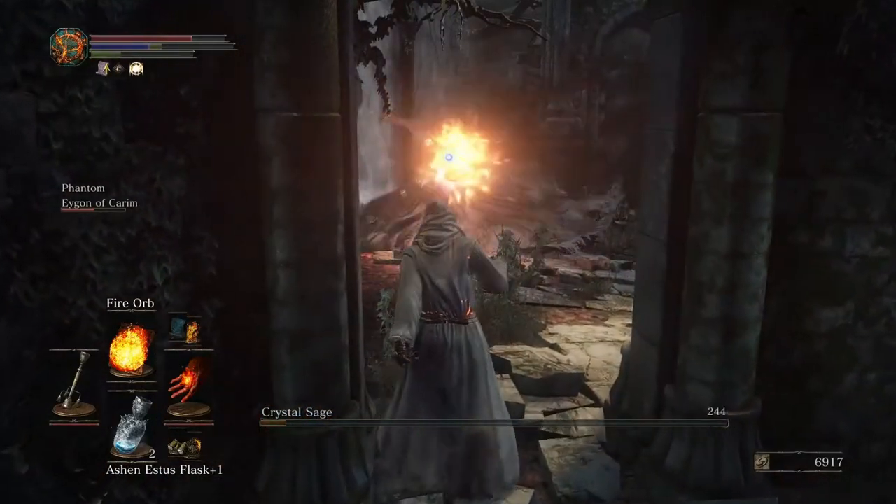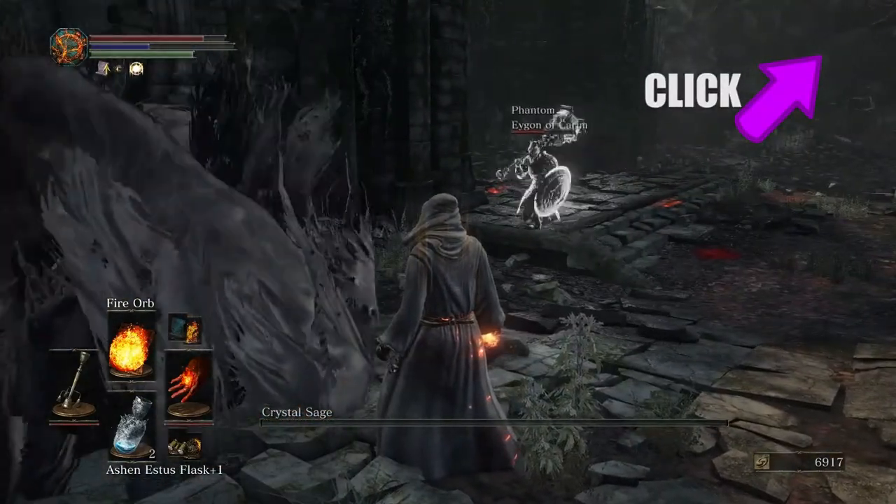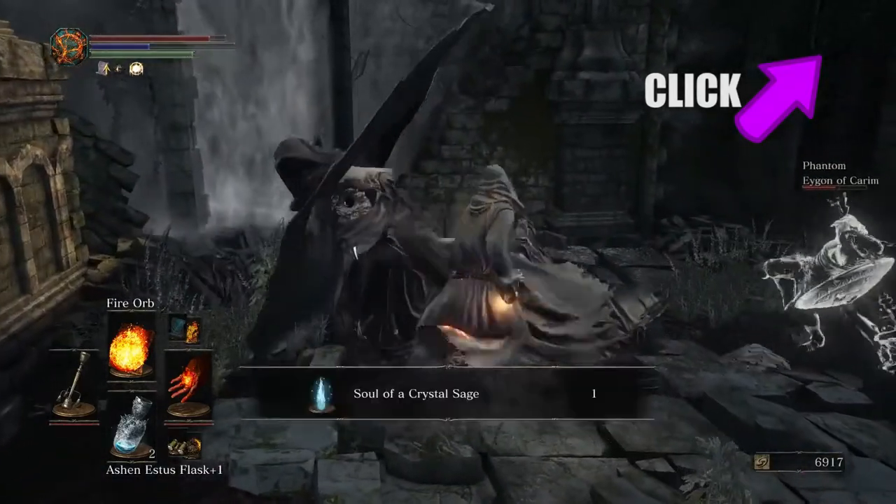Hello, this is Forimori7, and this is how to defeat the Crystal Sage boss with spells. No melee weapons allowed.